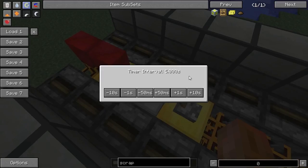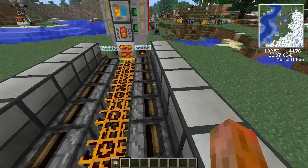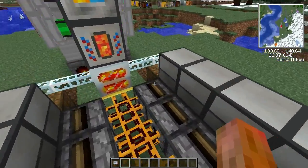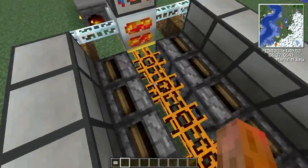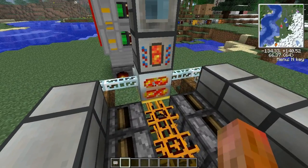I have it set to 5 seconds. That's plenty fast enough. Each recycler produces one scrap every 18 seconds on average, so a 5-second timer is plenty fast enough. Going any quicker will just make you lag.